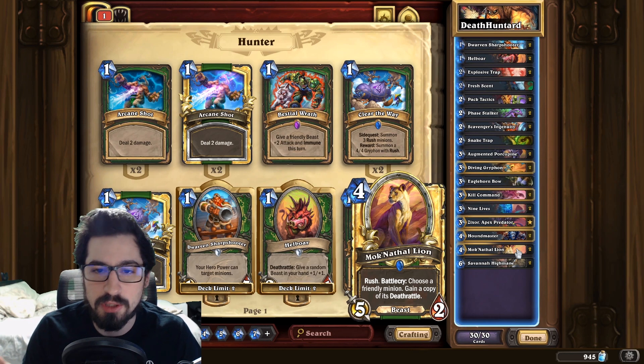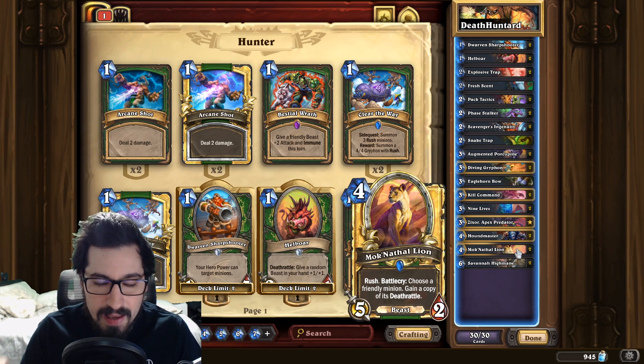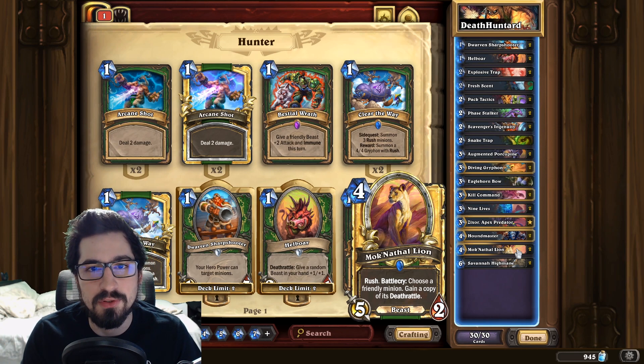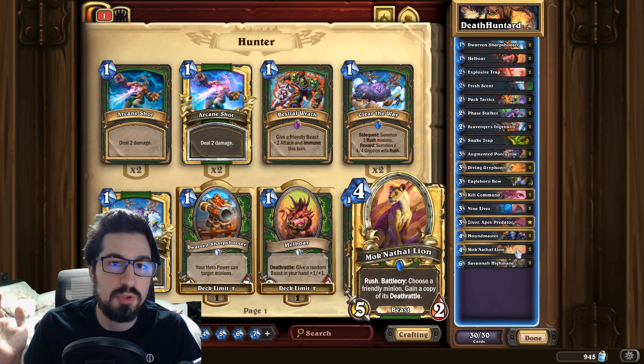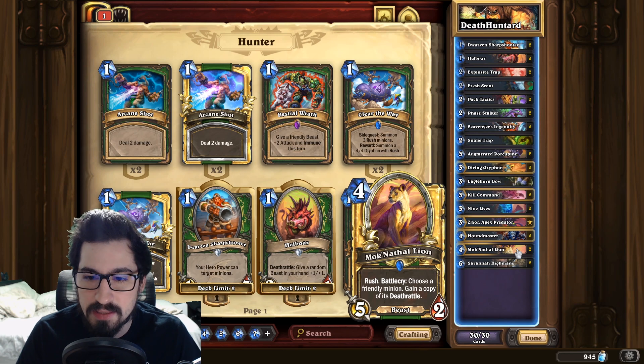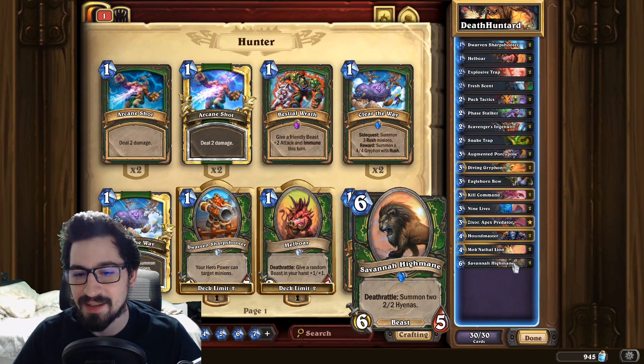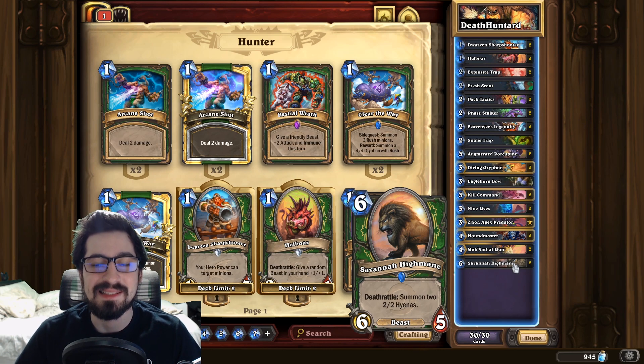So for example, if we copy a Porcupine's death rattle, we trade the Lion into a five-health minion and then deal five damage to our opponent's face if there are no other minions out, or we can kill off small minions. It's a really good card in this deck.